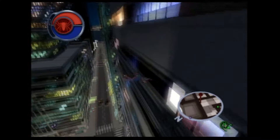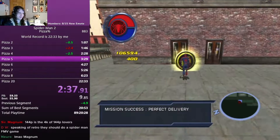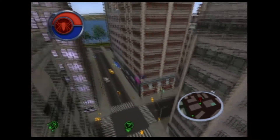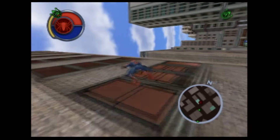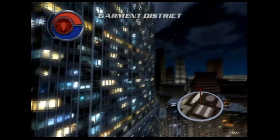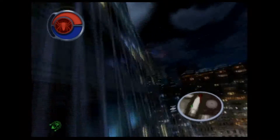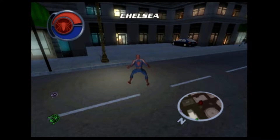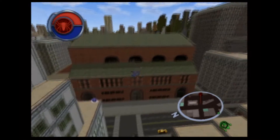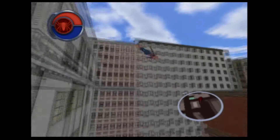Wall sprinting also allows you to do something called a slide jump — a technical move that probably only a speedrunner would use. A slide jump is what happens when you activate a wall sprint on almost the same frame you let go of the jump button for a charge jump. Instead of running quickly up the wall, you'll know you did it right if Spider-Man does this slow wall sprint. While that slow wall sprint is happening, if you reach the end of the wall or let the left stick return to neutral, you will shoot upwards and outwards with the momentum charged up from the jump. This technique on its own is cool, but there aren't many situations where you'd use it without going out of your way.